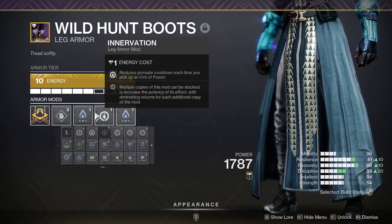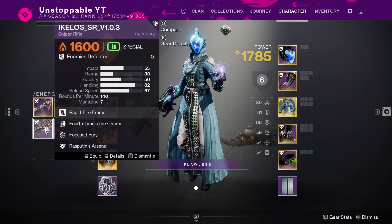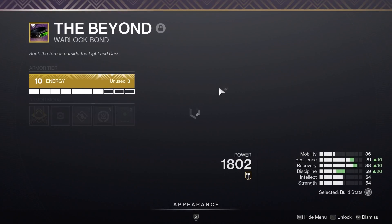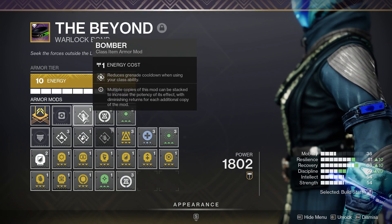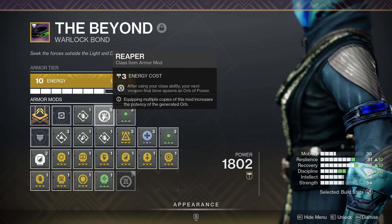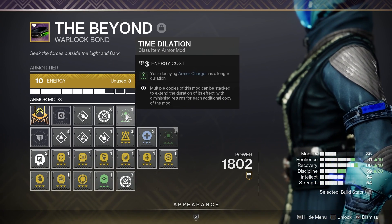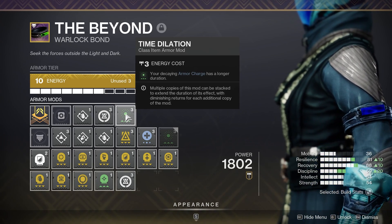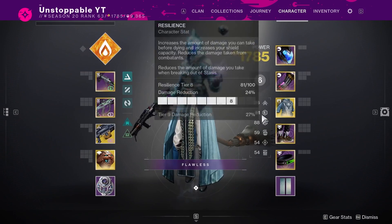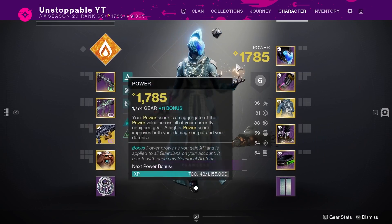To be honest you don't really need Solar Weapon Surge — it's just a bonus I've added to the build. If you do need to use a Solar weapon, you can put it on for even more damage in higher-end activities. For the Warlock Bond, we have Bomber, Reaper — so after using your class ability your next weapon final blow spawns an orb — and Time Dilation so your decaying Armor Charge has a longer duration. Overall this build is absolutely insane for survivability and even DPS — probably one of my favorites in the game right now.